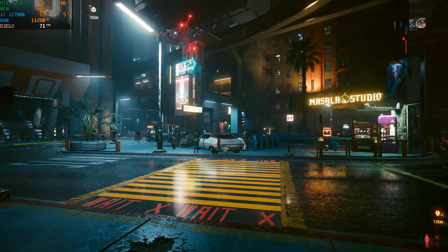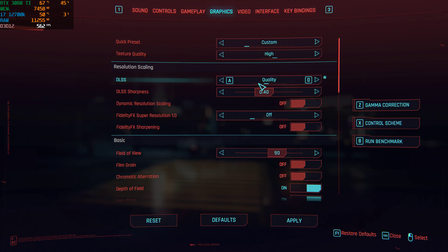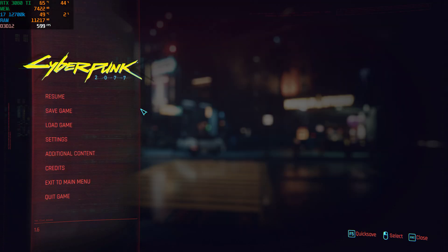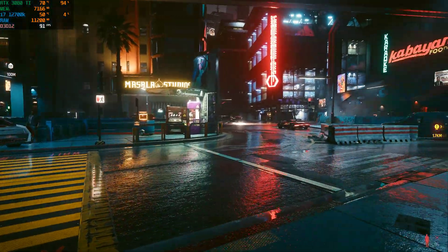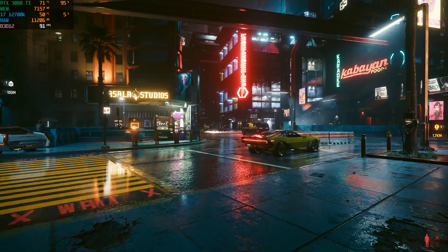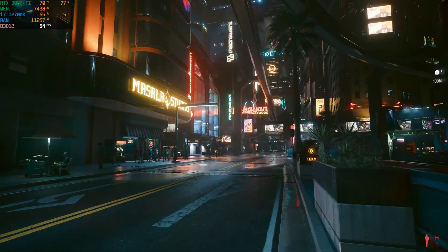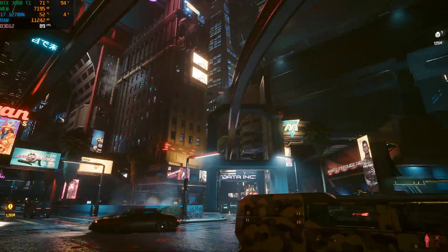Let's try DLSS set to quality with ray tracing off. This is the performance you'll get with quality DLSS — a nice picture — and no ray tracing. As you can see, we're getting about the same frame rates as we would with ray tracing on performance mode, and yet we get a sharper picture. This is kind of how I play. I don't think ray tracing makes that big a difference, so I prefer the clean picture and high frame rates. These are my settings, my cup of tea. Such a beautiful game — I love it.